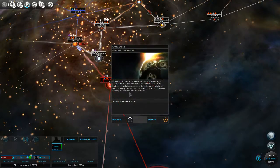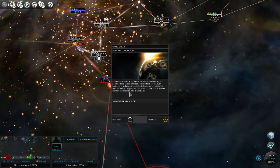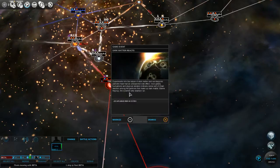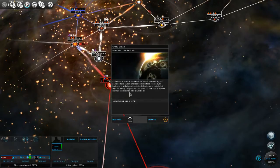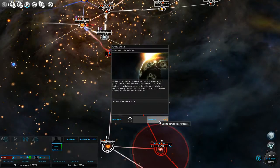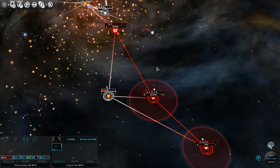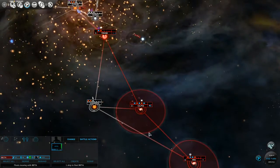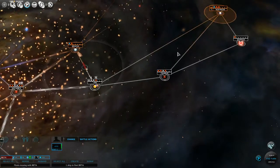Experiments into the nature of dark matter and non-baryonic particles have had an unexpected side effect. Local gravity fluctuations and atypical radiation indicate some sort of chain reaction among the particles that make up dark matter. Minus 25% influence area on the system - I guess it's just kind of a random event. Now you can see Silphi has much less influence radius. I'm wondering - that probably happened on the galaxy-wide scale, so that probably happened to everybody.